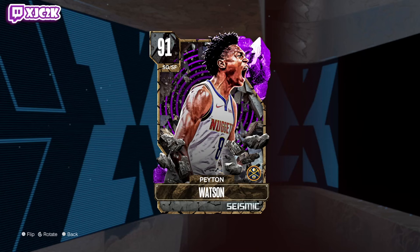Yo, what is good YouTube, welcome back to another JC2K video. In today's video we're doing gameplay with the brand new Amethyst Peyton Watson, aka the best budget shooting guard in the game. I literally don't even have to try the card to already know that's true. He is an incredibly versatile, well-rounded shooting guard option — easily the best budget SG in the game and a card you are likely going to see on a lot of people's teams.